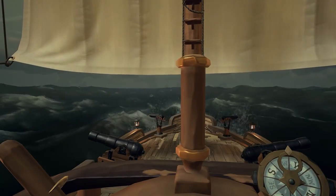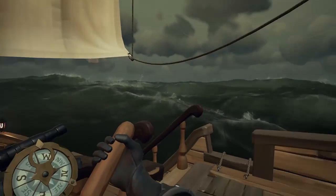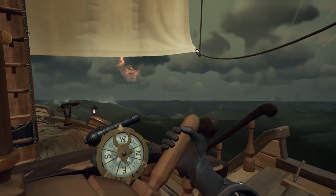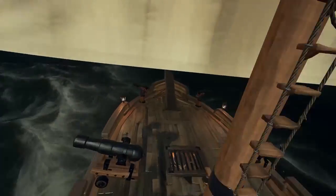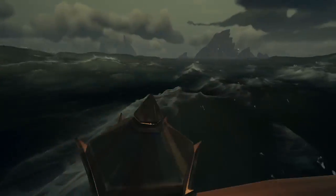These Ghost Ships fire different types of ammunition than just normal cannonballs. They shoot the Phantom Cannonballs, which have the same effect as a normal cannonball, the Fire Phantom, which spreads fire on your ship, and the Wraith Cannonball.